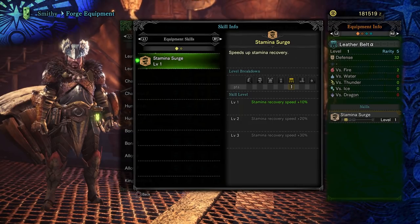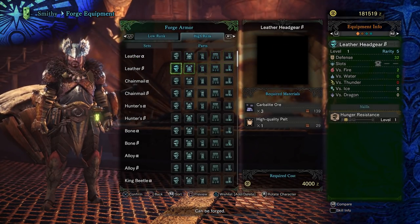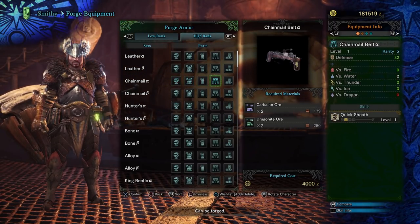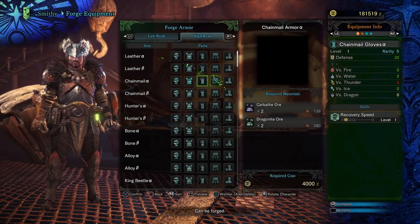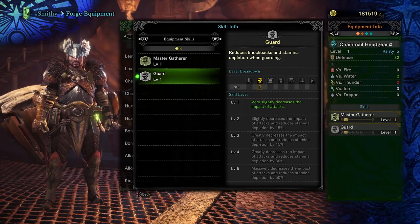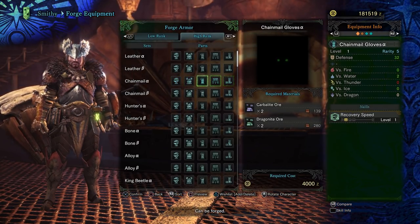This guide series is going to focus on a progression path that you can easily follow for a reasonable build to get you through low rank and high rank. In low rank, progression is fairly linear and there isn't a lot of need to deviate. High rank is much more open-ended and will have many more options to explore. High rank builds will focus on decorationless and charmless setups, as those require rare materials and a lot of luck for decorations.